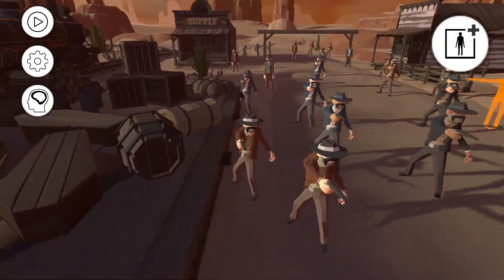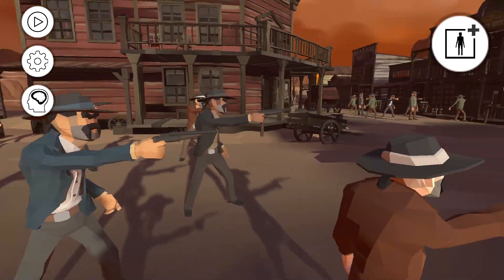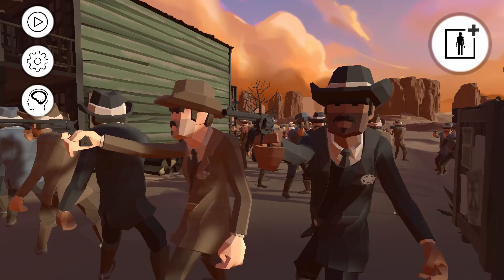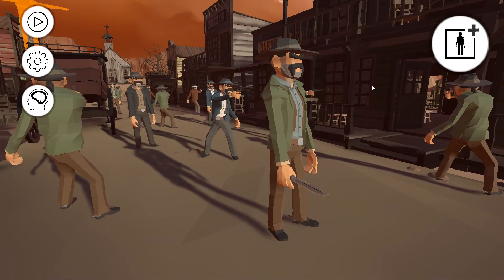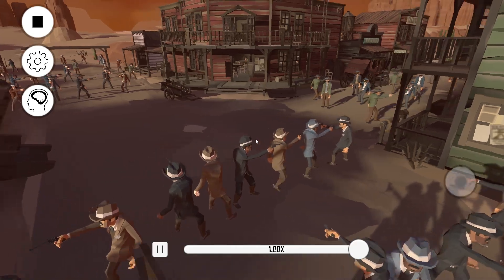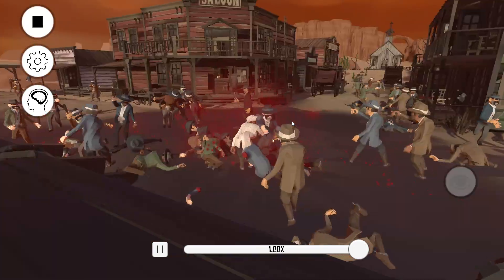All right then, partners. Now we've got ourselves the Wild Wild West with a bunch of banditos versus the law that's come to town. A bunch of sheriffs have arrived at this small town as backup to take out these banditos who have taken over the town. Let's see what happens. Spectate mode. And there we go — they are getting into the action here. A lot of fire going out.